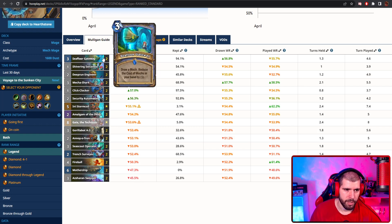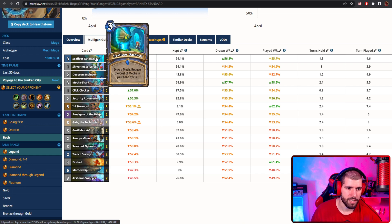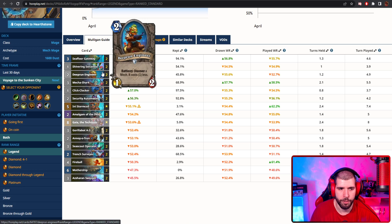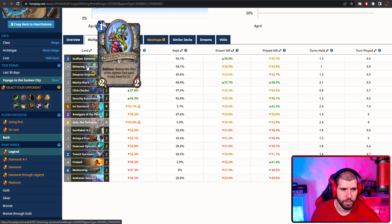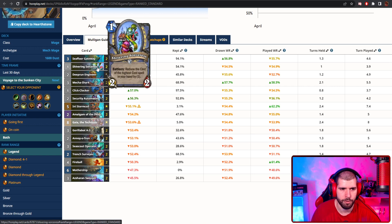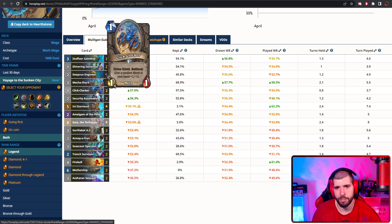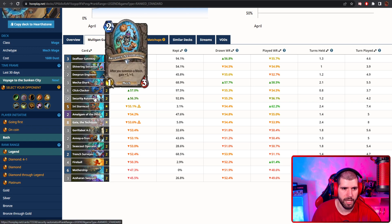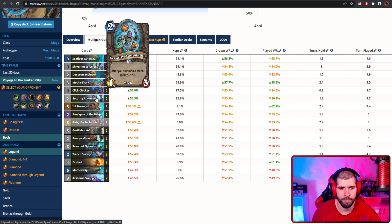For the mulligan, Seafloor Gateway is just MVP, and Mecha Shark feels pretty good as well. Deeprunner Engineer would be good for you to discover some extra mechs. Shivering Sources can make your Seafloor Gateway castable even as soon as turn 2. Click-Clocker is not a bad mech to keep, but you don't really want to be tempoing it out on turn 1 usually. You'd rather save it for some extra fuel for your Mecha Shark if you can. Security Automation would be nice to put down on the same turn you put the shark, so you can start clearing off the opponent board while building a pretty big threat as well.